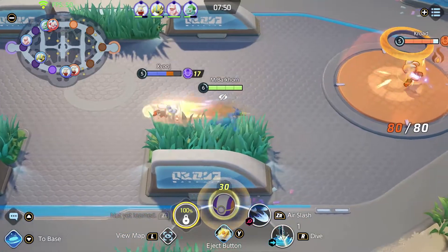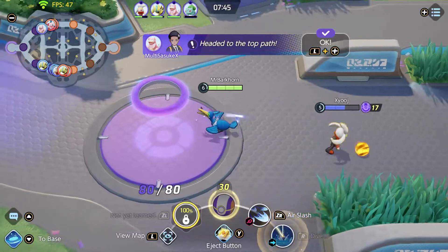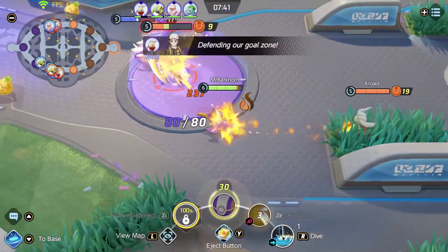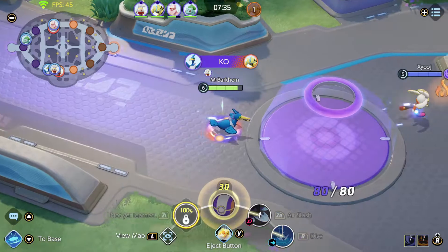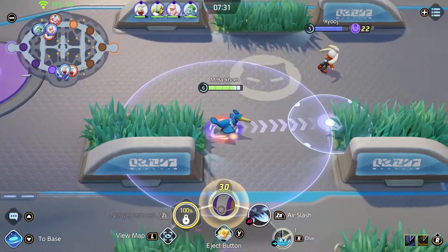What dive does is it gives us an area that we can move to, and when we do move to it we get a free fish. We do deal damage and do a little bit of a knockback when we hit them with it. So we become super mobile — we're able to dive in and air slash out.